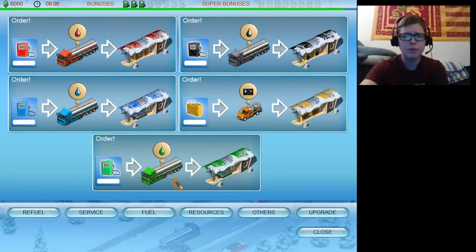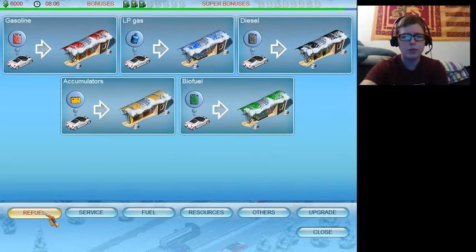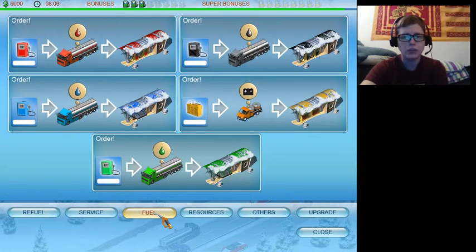Fuel is pretty simple — every time you fuel a car, it drains your fuel resources and you just have to order more fuel. For some reason, they bring you electricity as a truck with big batteries on the back. That makes no sense. I guess they just wanted the same formula for all of the fuel resources and didn't care that it makes no sense.